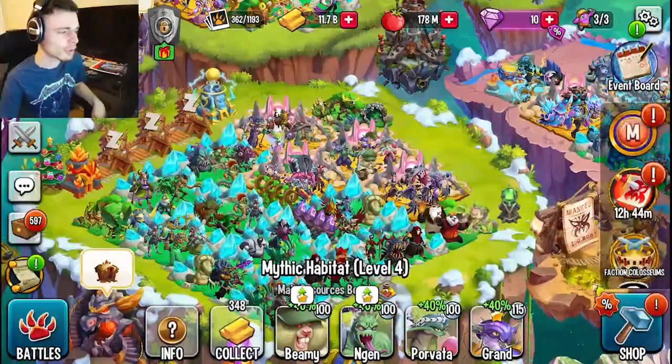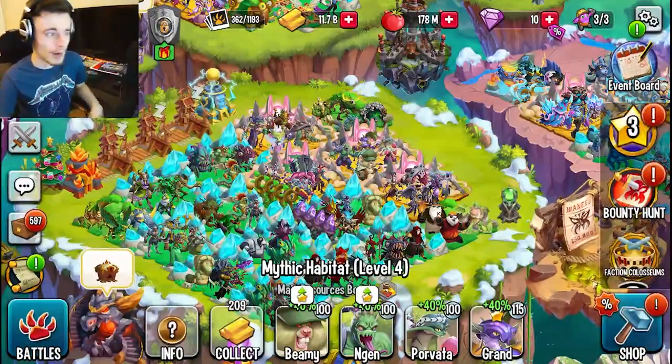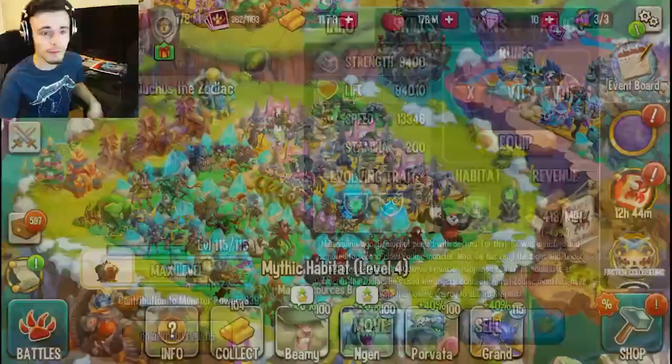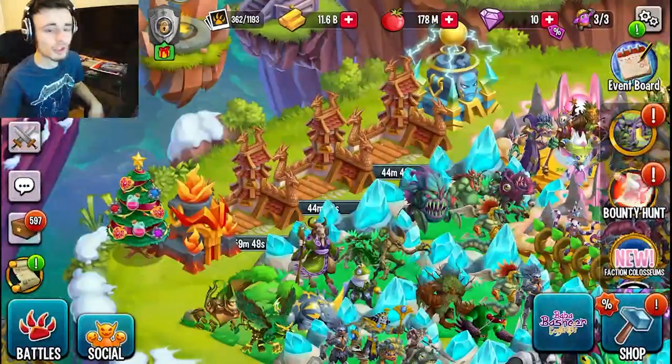The first easy way is collecting gold — you can do this every four hours. Actually, all of the ways I'm going to show you first you can do every four hours. So yeah, collect your gold every four hours. You can also feed monsters every four hours, and then you can also go ahead and grow food and collect that.